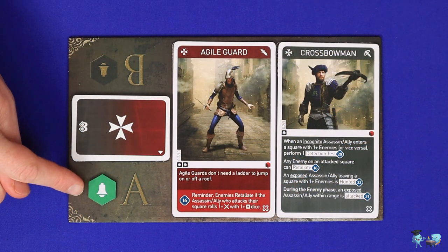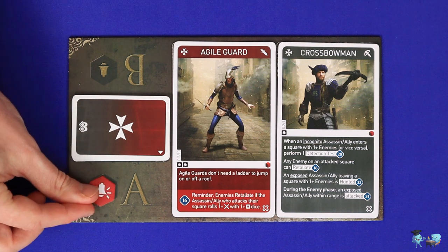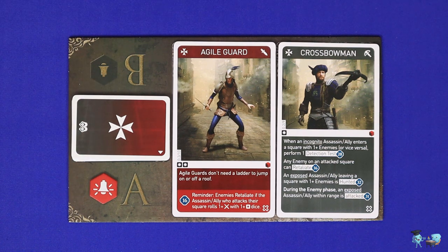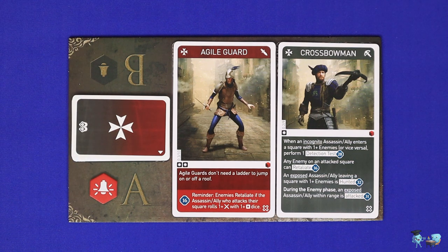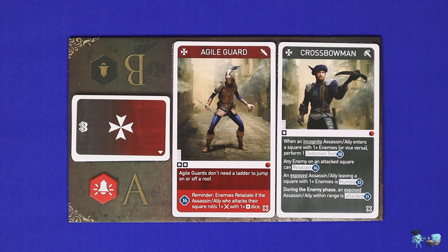It's also important to understand the alert state, which is how well the guards recognise that there is an assassin risk in their midst. When an assassin becomes exposed this will often, though not always, result in the alert state being triggered to active. When the alert is active you'll have more guards reinforcing those on the map and the scenario becomes more difficult. The alert state does not revert to inactive even if all players have gone incognito again — only some specific game effects can put it back to inactive.